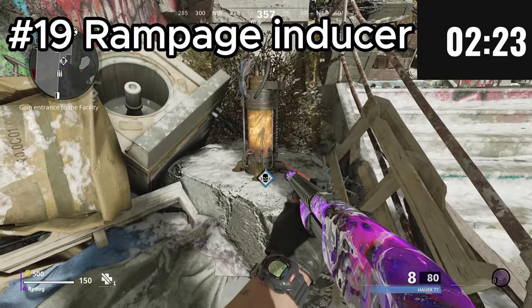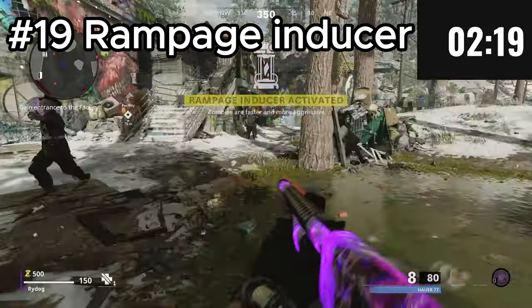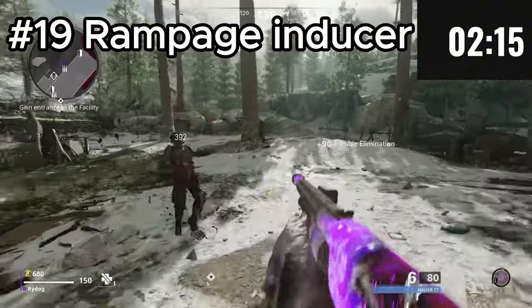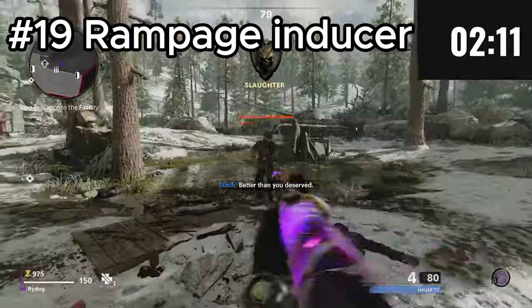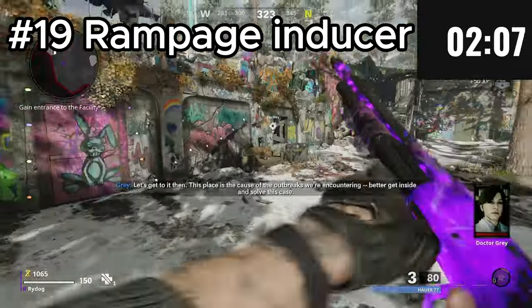The Rampage Inducer, introduced in Cold War, is coming back to Black Ops 6 Zombies. If you don't know what it is, it basically turns the Zombies into Super Sprinters — they'll continuously spawn no matter what round you're on, with no gaps between rounds, and Zombies will keep coming and coming.